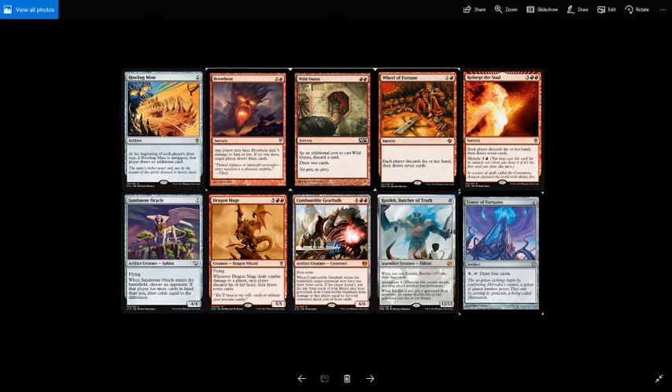Wild Guess is red red for a sorcery with an additional cost of discarding a card, then you draw 2 cards — useful when you have extra lands in hand. Wheel of Fortune is 2 and a red for a sorcery where each player discards their hand and draws 7 cards. Reforge the Soul is 3 red red for the same wheel effect, but it also has Miracle for 1 and a red, so if it's the first card you draw for the turn, you can cast it for just 1 and a red.